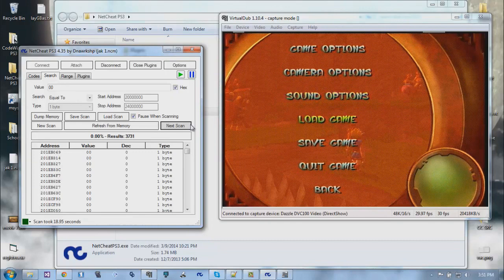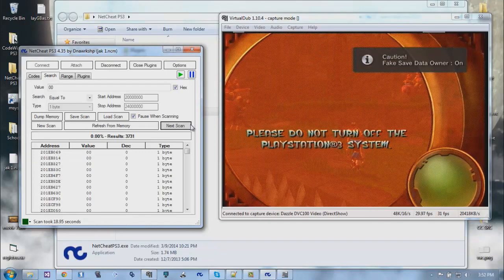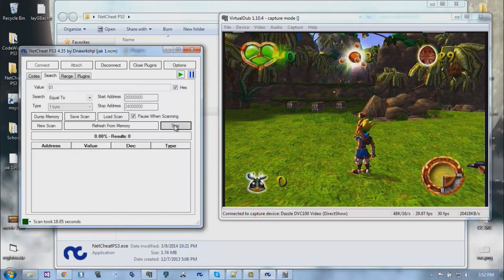The method is to scan the full memory and then search for values that have changed each time I get hurt. It works pretty well actually, it just takes longer. Anyway, this counter should be set back to one now.